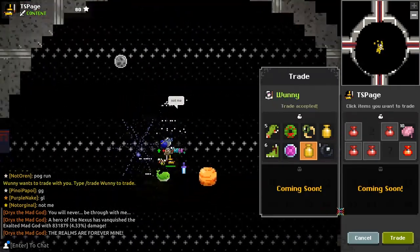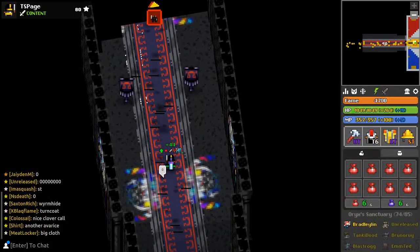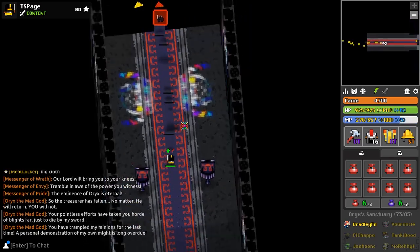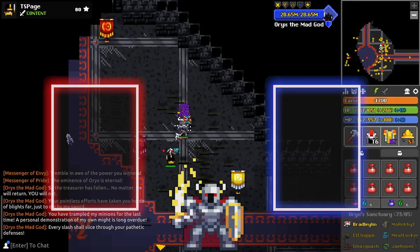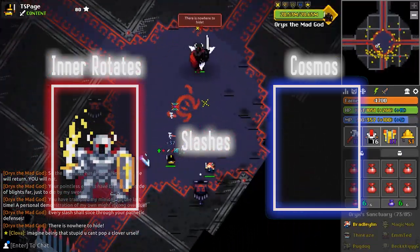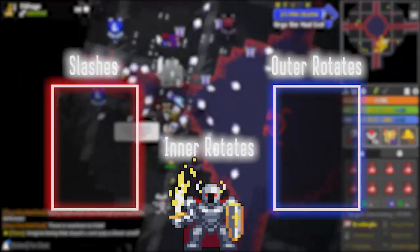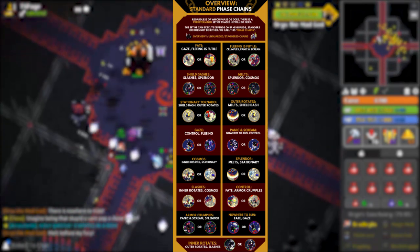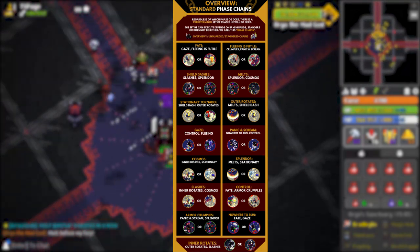Now that you understand the basics of Oryx 3's progression, we can begin to take a look at phase chains. A phase chain is a set of phases that transition from one to another based off the phase that just occurred. An easy way to visualize this is: whenever Oryx starts a phase, there are two doorways he can enter after the phase ends. For example, if Oryx begins the fight by doing sword slashes, the two doors he can go through either lead him to inner rotates or cosmos. On screen you can see all of the current phase chains within Oryx's fight.